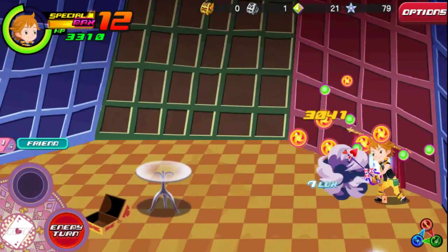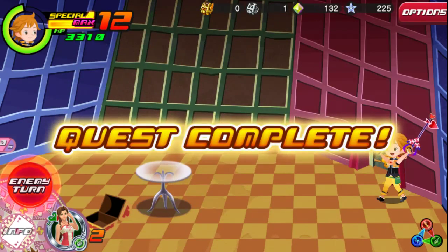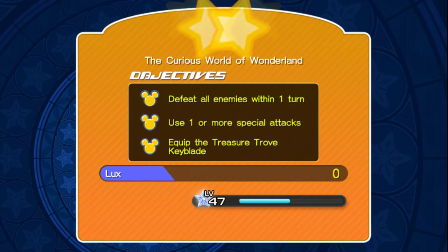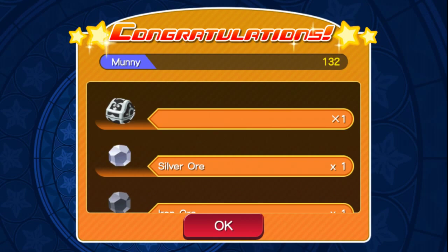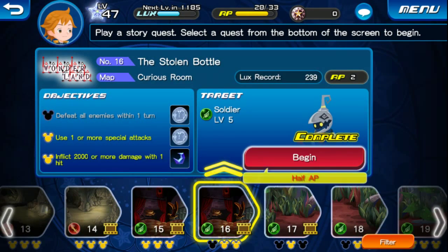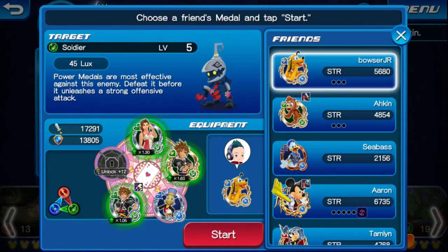Now there's Riku. Okay, we completed it. I had already done that — I did equip the Treasure Trove. We get Broken Biscuit, that's another synthesis item that you can use. And we get a Moogle. There was supposed to be a cutscene, I think, but I don't know what happened — it shows like those little films.